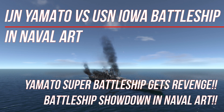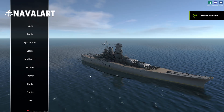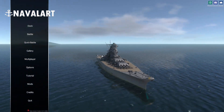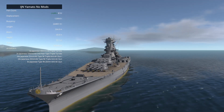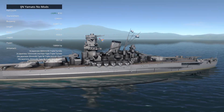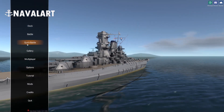The Yamato suffered a lot of damage and is currently fleeing. Welcome back to some more naval art, and today we are going to be testing out this massive IJN Yamato. This one has no mods to it — it's a replica ship of the Yamato, looks pretty well to scale. It doesn't have the same color scheme but it looks menacing as a gray ship.